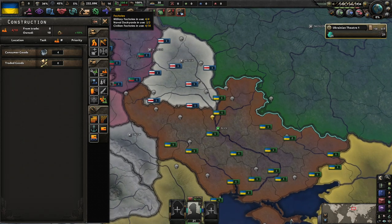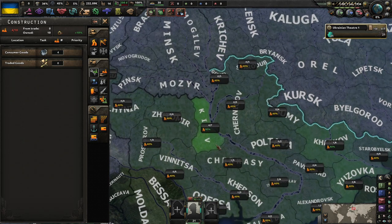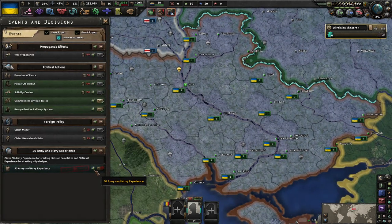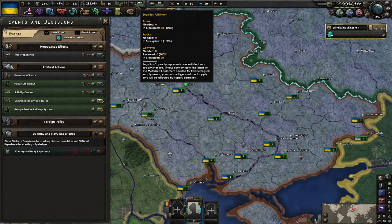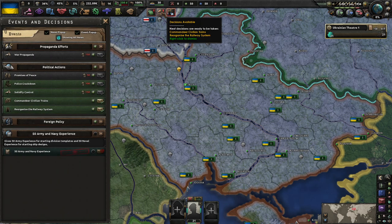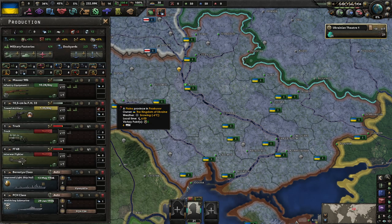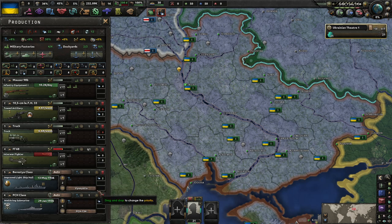Our economy right now: 16 factories, we're at 4, 2, and 10. I think we're going to build one military factory in Kiev to begin with. We'll get our army and navy experience. Do we need trains? Right now we actually have 18, which is not a horrible number. We're also missing a little bit of tungsten, not a big deal. We're building rifles, artillery. Let's get a handful of trucks going.